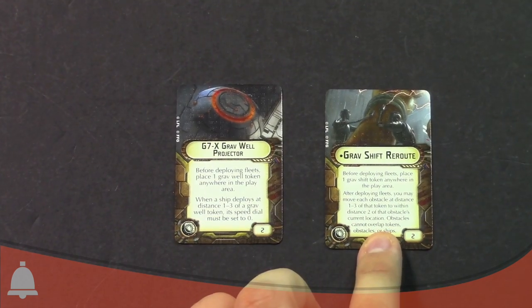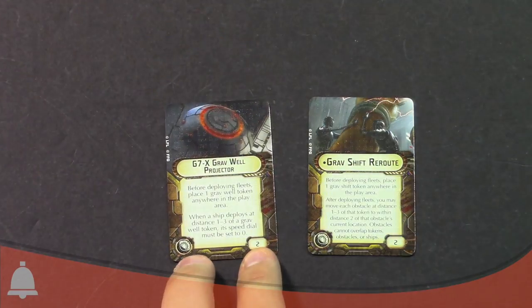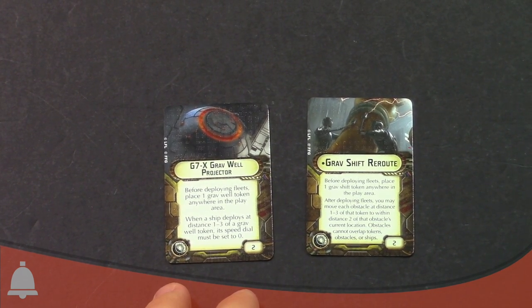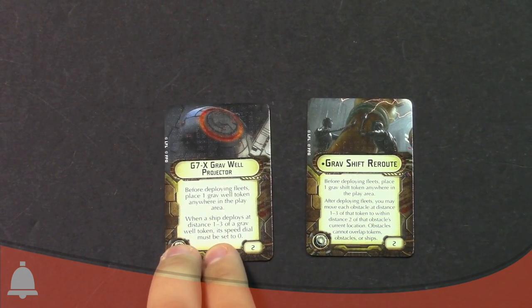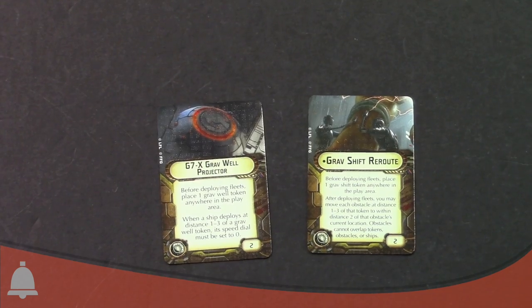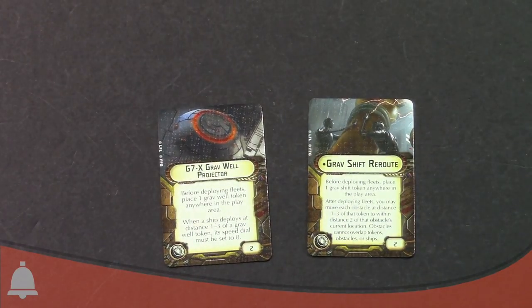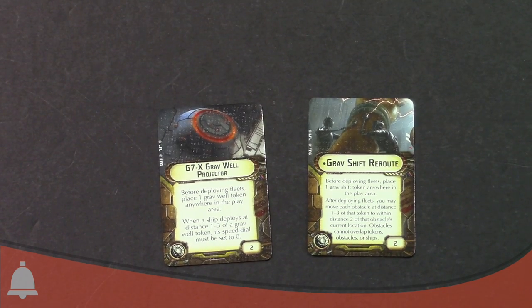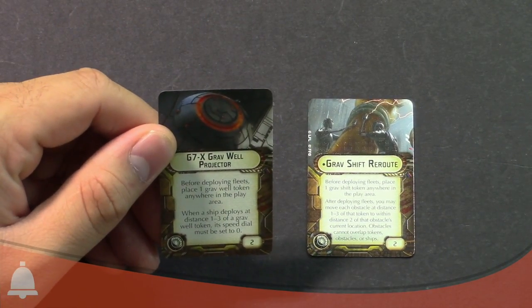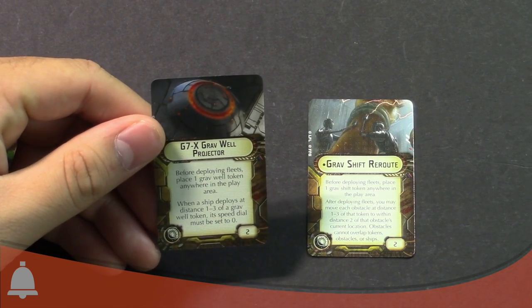The Gravwell Projector is not unique. The Gravshift Reroute is. The Gravwell Projector is two points — super cheap. Before you deploy your fleets, but after you've set up the table, you place one Gravwell token anywhere on the play area. When a ship deploys at distance one to three of the Gravwell token, its speed dial must be set to speed zero. So this can help you control where the enemy is going to deploy — if you're using an objective-based mission, you say I don't want you to deploy near the objective.